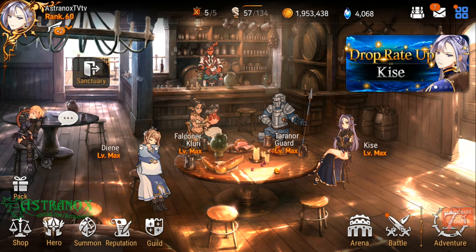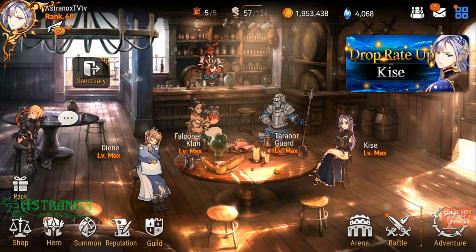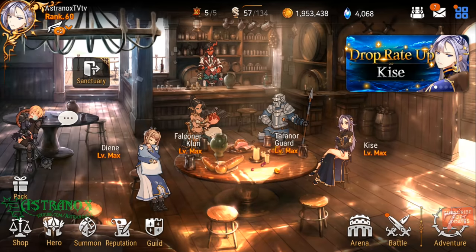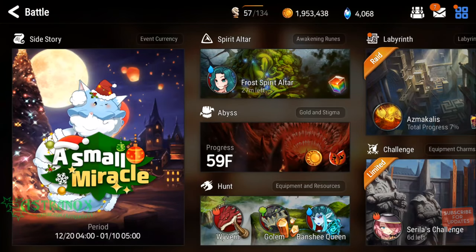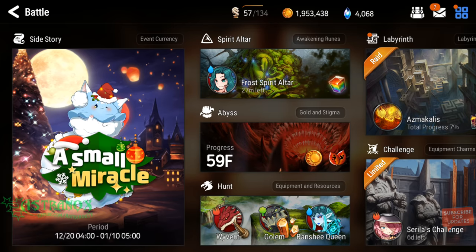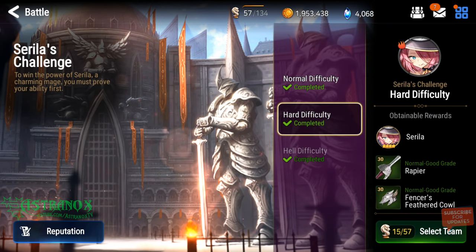Let's go to the lobby. This is how you access the challenge: press battle at the bottom right, or go from the menu and press battle. At the bottom right you've got challenge and Cirilla's challenge. Six days left — like I said, it's a bug, it's gonna last two weeks. They wouldn't say it lasts two weeks in the announcement and then have it last only a week.